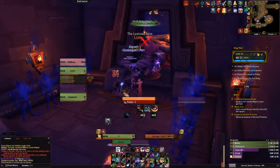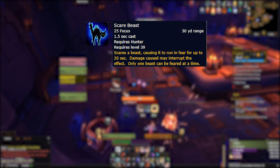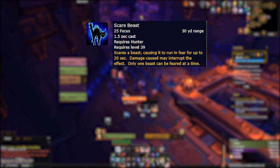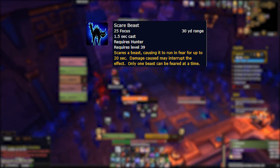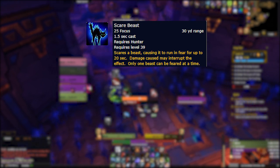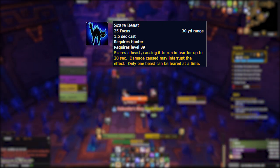The first ability I'm going to cover is a classic hunter ability that's returning for Shadowlands, and that is Scare Beast. This is a fun class fantasy ability that will likely see most of its use in PvP to fear hunter pets or maybe feral druids. I could see maybe some niche use in PvE content, but in most scenarios where you might need to CC something as a hunter, Freezing Trap is probably going to be the better option.